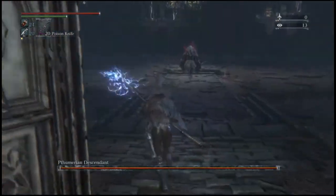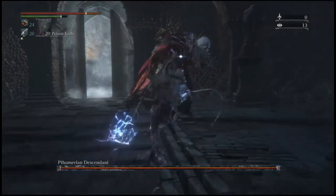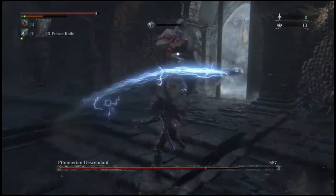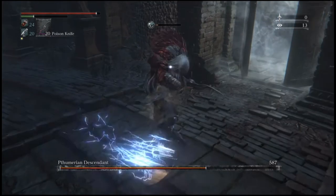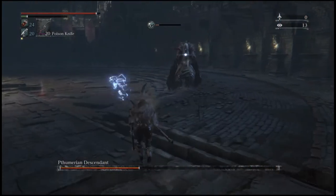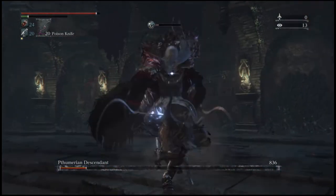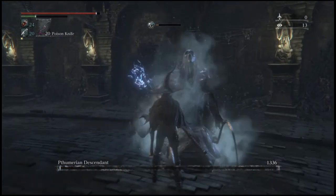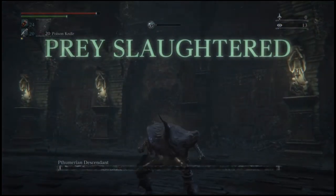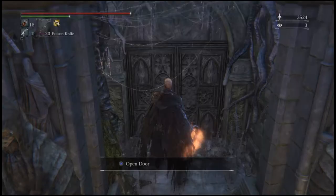I was going through some random bosses — these are guys we don't see in the main game unless you go and play the chalices. The chalices are very necessary if you want to get your platinum in the game. There's a total of 21 chalice bosses that you have to fight. This was the Manurian Descendant, the old man with the sickles, and I was shouting because I was happy because he was dead.